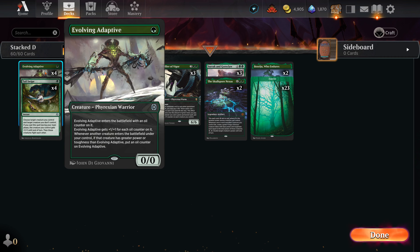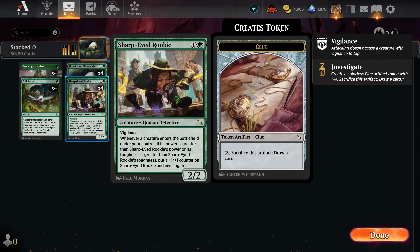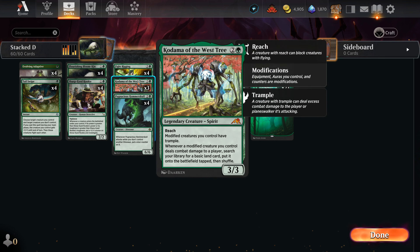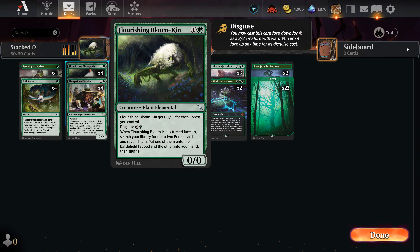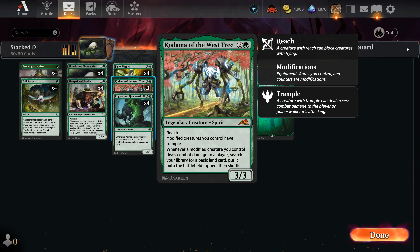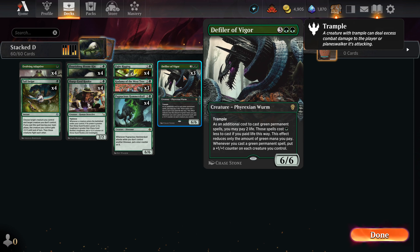Kadama of the West Tree: one green, two other for a three-three with reach. Modified creatures you control have trample. Oil tokens that grow bigger are modified. Sharp-Eyed Rookie as it gets bigger becomes modified. Bloomkin doesn't get modified just from dropping a forest, but if you drop a Fight Rigging token on it, it's now modified — and anything modified gets trample. Whenever a modified creature deals combat damage to a player, search your library for a basic land, put it into the battlefield tapped, then shuffle. This plays well into Bloomkin — as modified creatures hit and lands come in, Bloomkin keeps getting bigger.